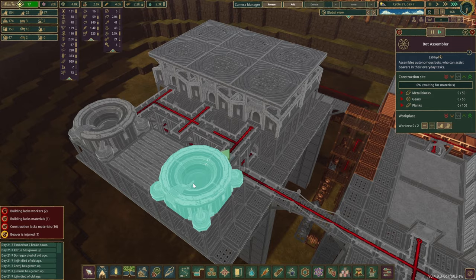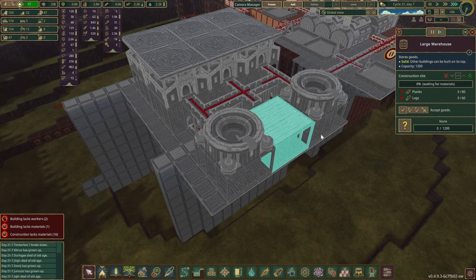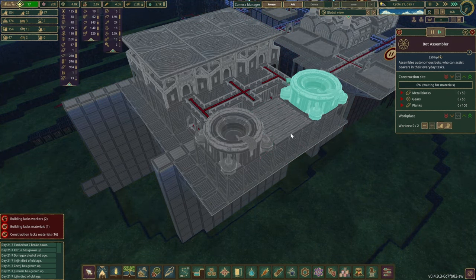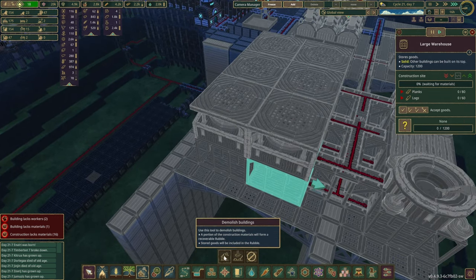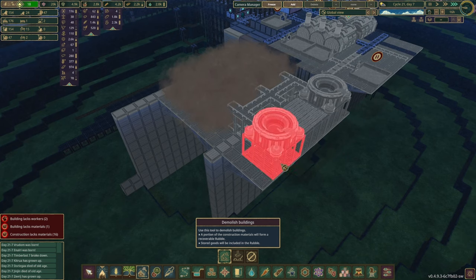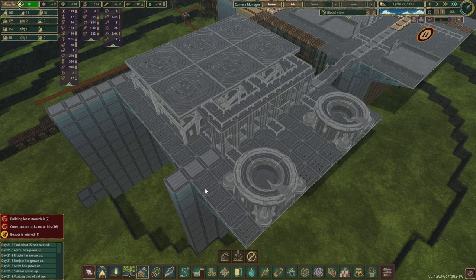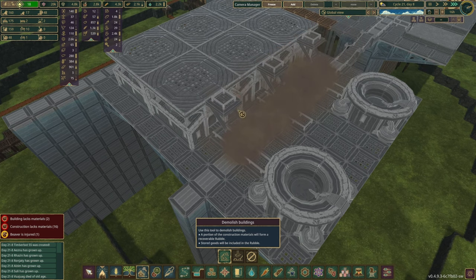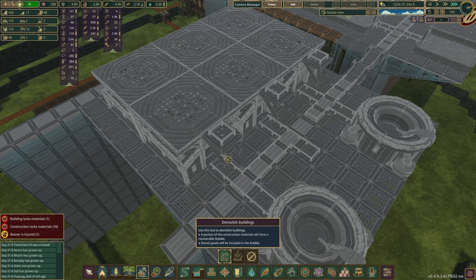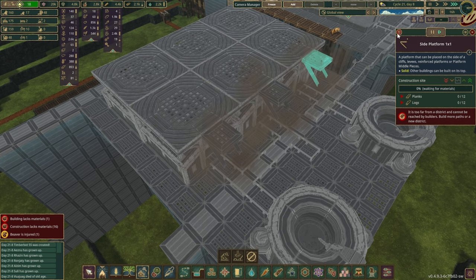I could get rid of those warehouses and bring the assemblers downstairs. Let's try that — let's see how it goes, because it might just be a slightly better way to do things. There we go — that's starting to look a little bit better. To be a bit more efficient, I don't think we are going to need those metal platforms then. Roads first, then the platforms.